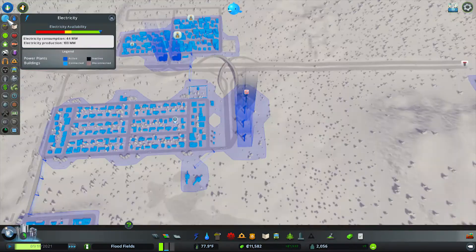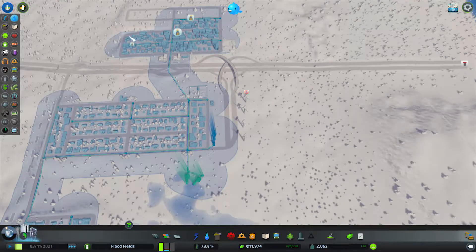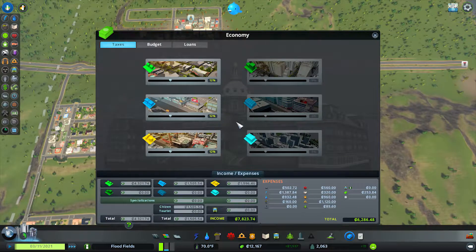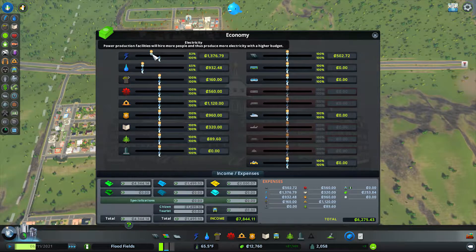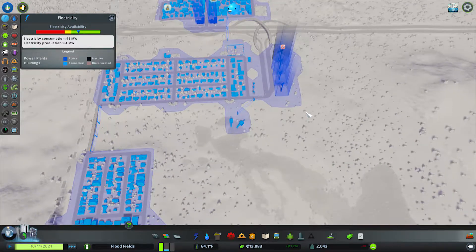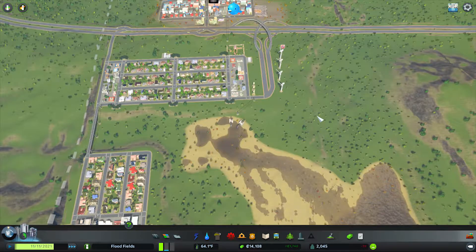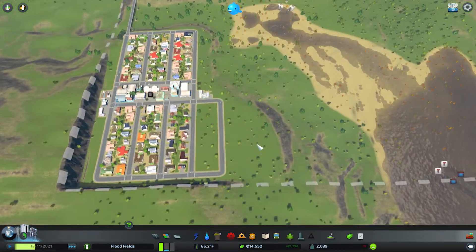So how's our electric doing? We have more than enough. Our water is doing okay. Did we throw the electric down all the way? No — we haven't, we didn't even throw it down at all! We could be making more money. What the dickens has gone on here? There we go. We're paying too much for stuff that we're not using.